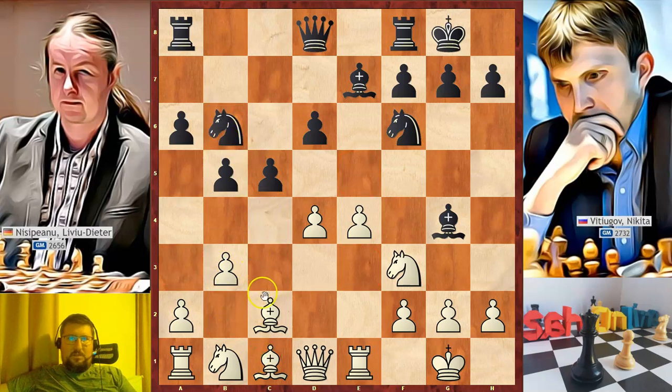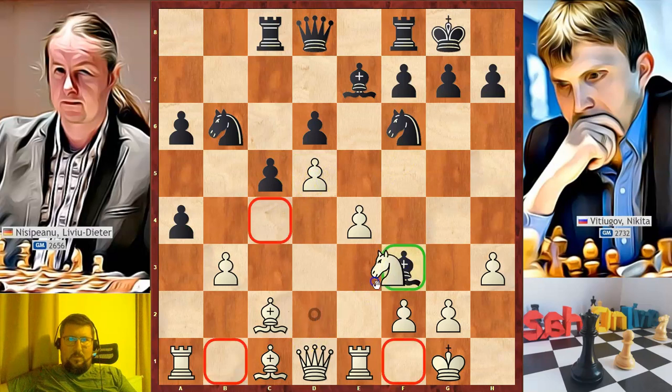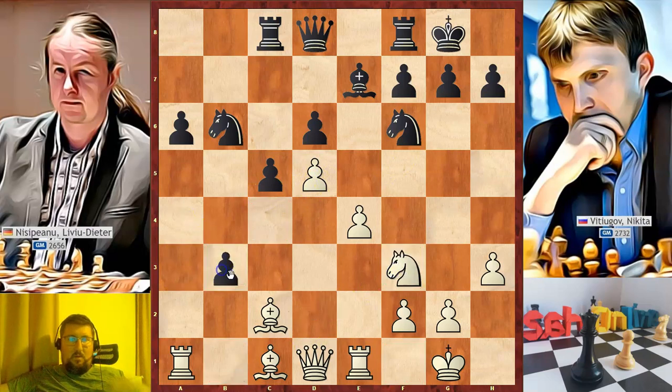Black moved the knight to b6, Nbd2, rook to c8, h3, bishop to h5. White could continue to develop his last minor piece on b2, but he pushed a4, b4, trying to create some weaknesses on the queenside and open some files. Black took on a4. If white recaptured this pawn, black would take on d4. Because of this, Nisipiano pushed d5, then took on f3, white recaptured with the knight, and grabbed another pawn. Bishop takes on b3, the pawn is attacked, so black defended.